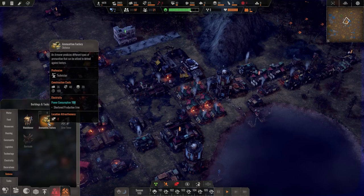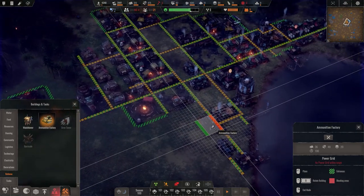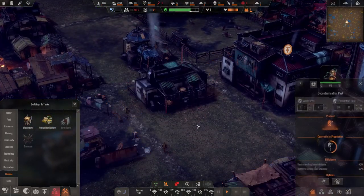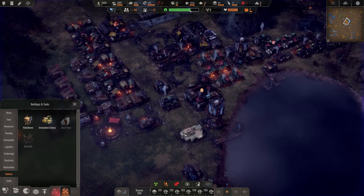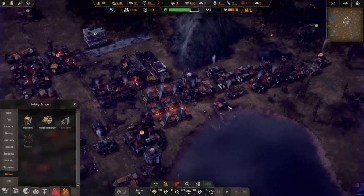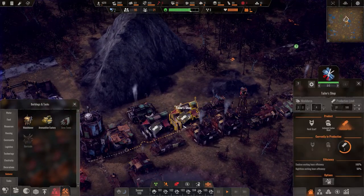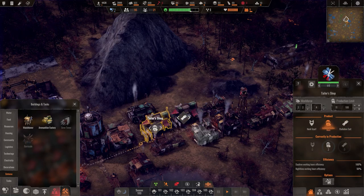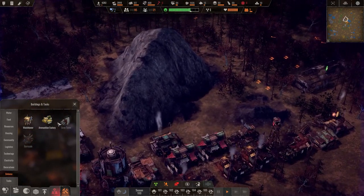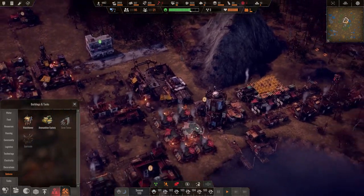Short production time with power, but location attractiveness is minus two so I have to be careful with that. Let's find a home for this — maybe over here. They're going to require metal and all that stuff. I feel like food storage and stuff should be here more than anything. The ammunition factory over here doesn't make much sense but we have all the factory stuff all the way over here. Let's put it right here behind the workshop — slide it in there.